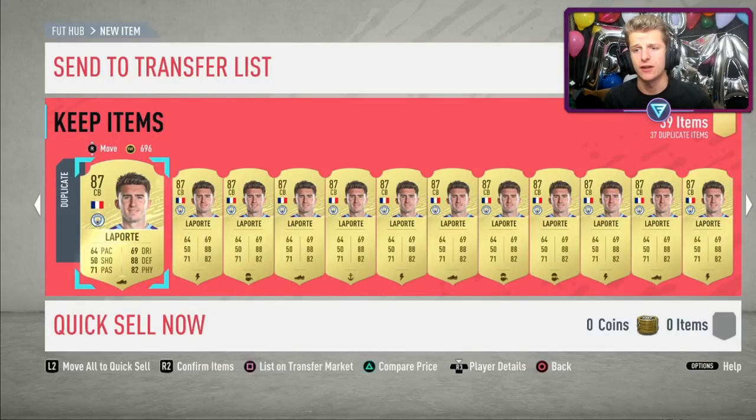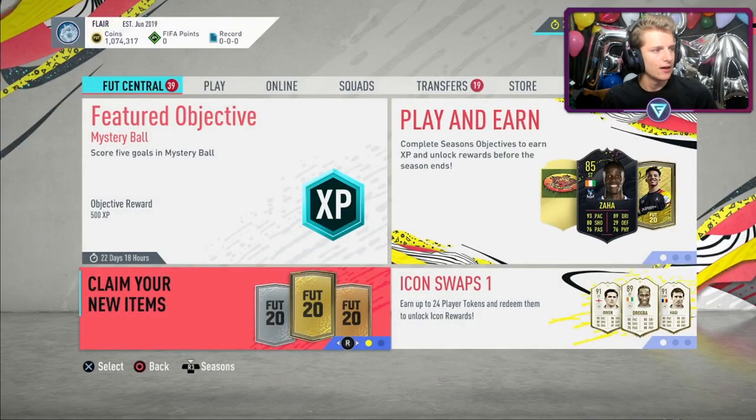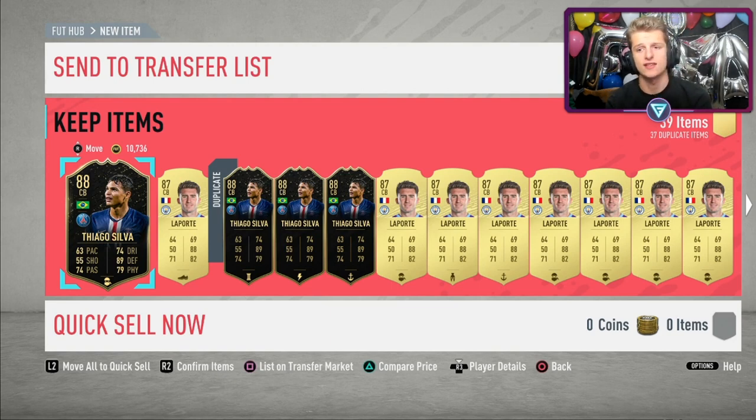Now let me talk about Thursday flipping. I'm investing about 4 million coins tonight and flipping by midday tomorrow. The players I'm buying are Laporte and Thiago Silva — roughly 70% into Laporte and 30% into Thiago Silva. My buy price for Laporte is 52k for any card and 55k for his shadow; Thiago Silva is 63k for any card and 65k for his shadow. Shadow cards are cheaper than buying a player and applying the chem style separately.